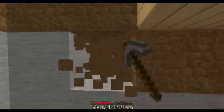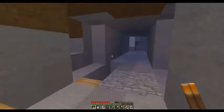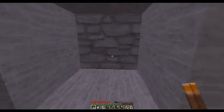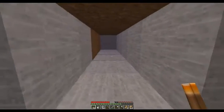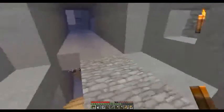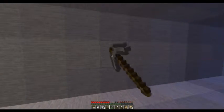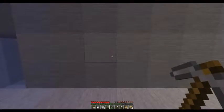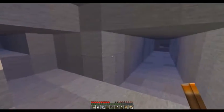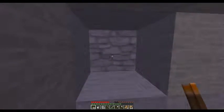The iron sword it gave me isn't that great — it's got not even a quarter health on it — but it did drop a rare drop, so I'm taking it. That's part of the new snapshot: creatures drop rare drops on occasion. It's a really small chance, but they'll drop things like swords and armor. It's different for each creature.